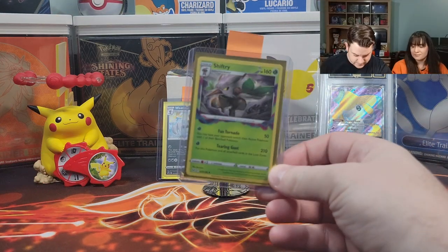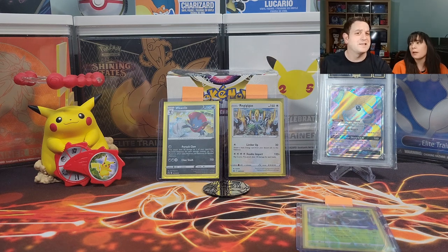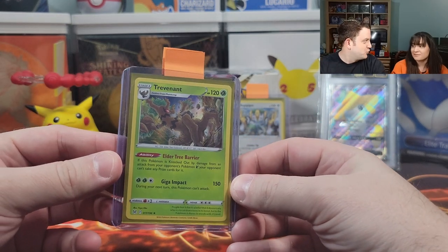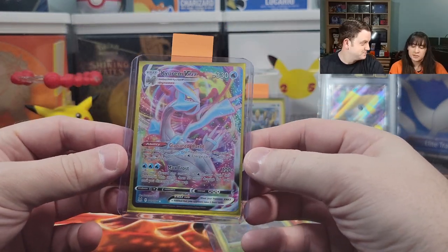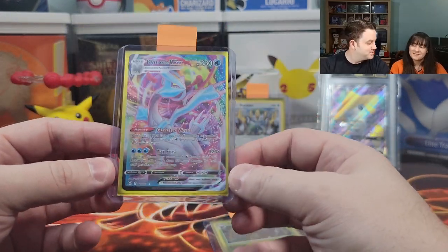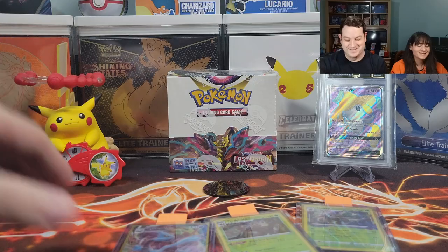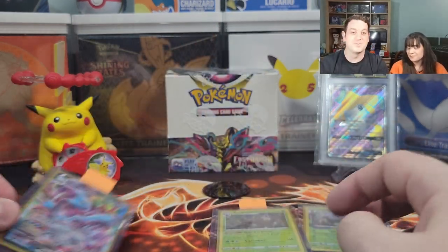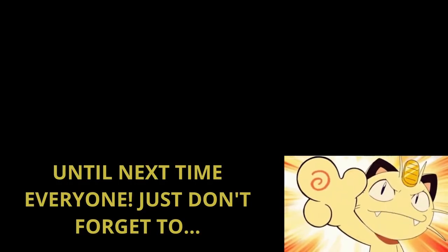So in today's pulls, Em pulled this holographic Shiftry that no one cares about — you love that Pokemon, nobody cares about it right now — and then I pulled this Trevenant who's beautiful. Look at that. And the Kyurem VMAX — that one's pretty nice. So who won? You did. We hope you enjoyed today's video. Don't forget to like, comment, and subscribe. We'll see you all next time. Bye!